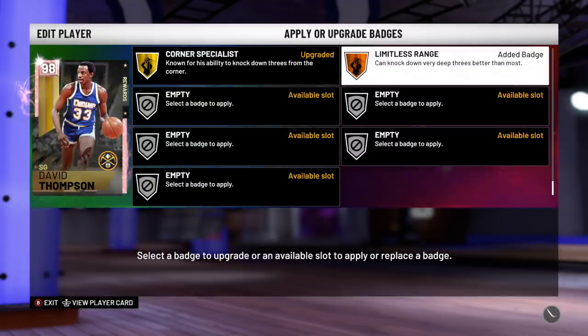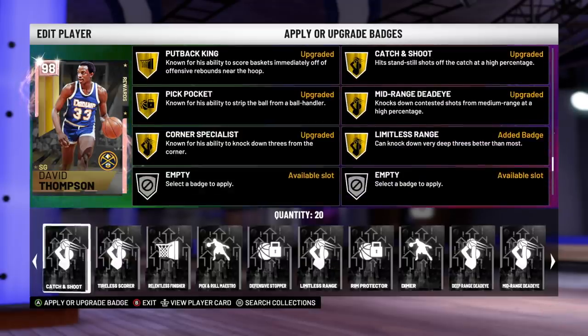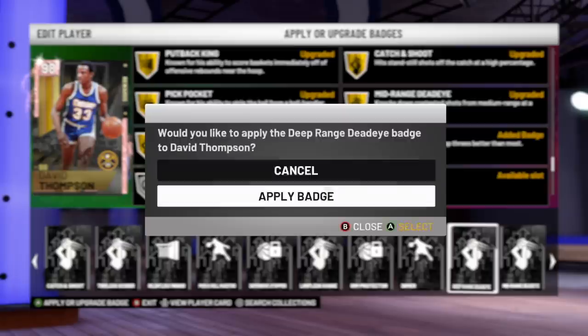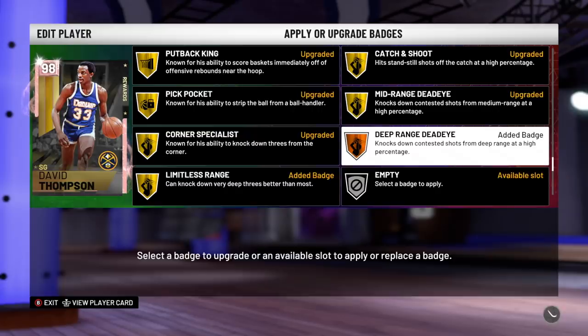Let's get these badges on David Thompson, because they are kind of important badges, especially if I'm playing him at the point guard position. See if he has deep range Deadeye — no, he doesn't. This should be quite a good game anyway, and this card should be not too bad.